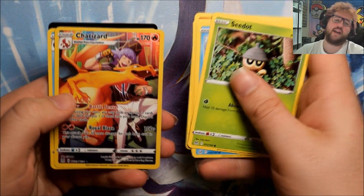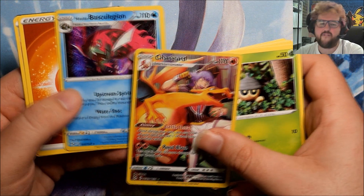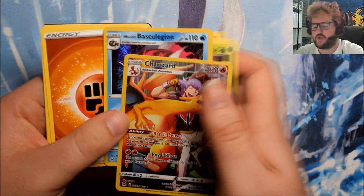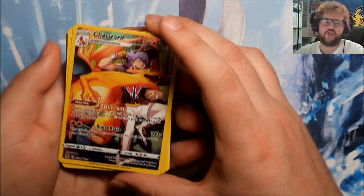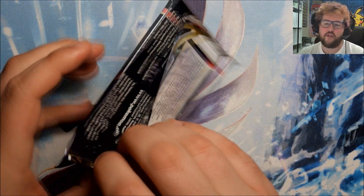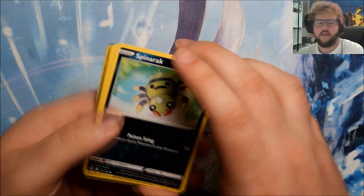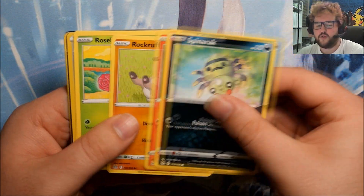We've got a Trainer Gallery Charizard - nice hit! And a Foil Baskia Legion. I don't think that was one that she needed, but hey - Trainer Gallery Charizard, we'll always take that. Obviously Trainer Gallery has some great hits as well as the main set, so we'll be looking for some of those as we go as well.